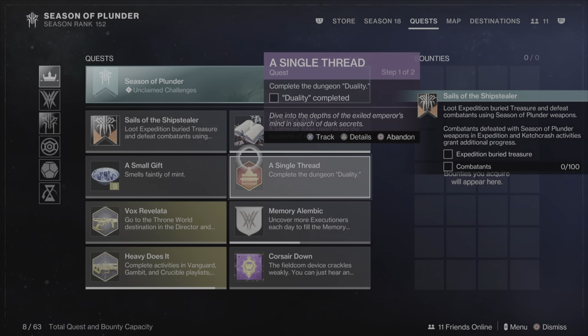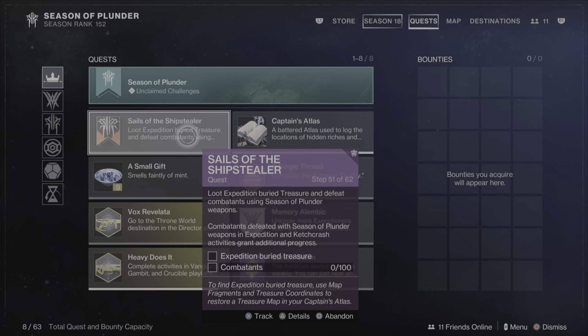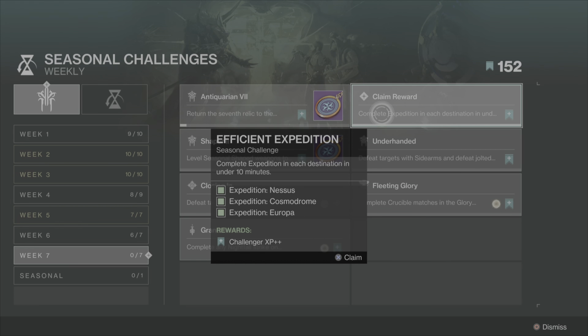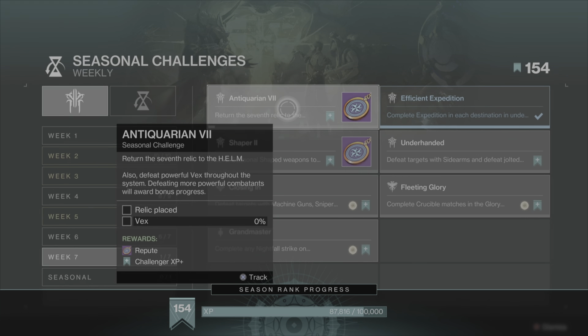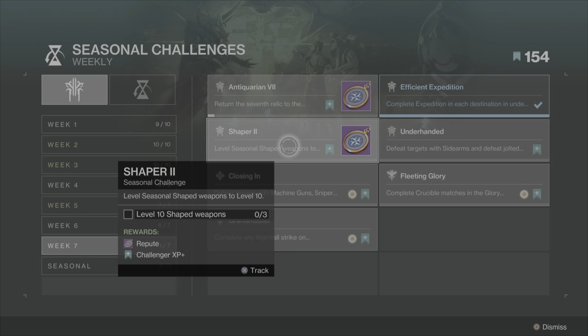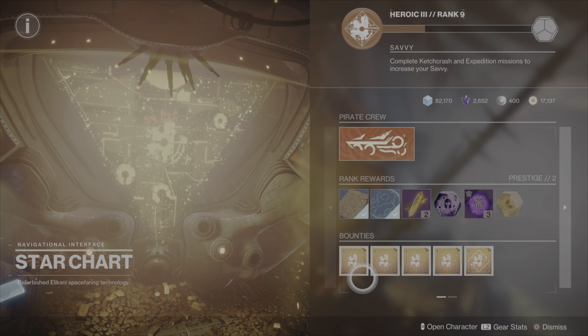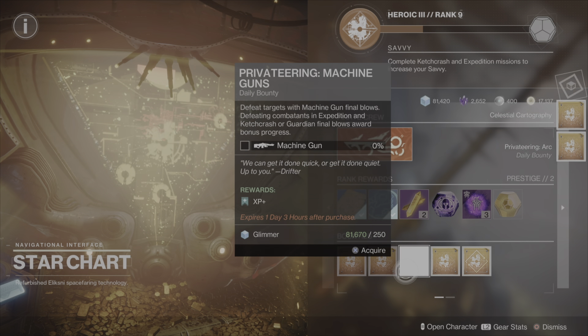Okay, so to get the pirate hideout we're looking at an Expedition and a hundred combatants, an Expedition and Ketchcrash - that should be simple enough. Looks like I've already completed one of these. For the relic repute this week, we need powerful Vex and level 10 shaped weapons. We need three shaped weapons at level 10 - I'm getting close on some of those. I'm going to pick up these bounties with powerful gear.